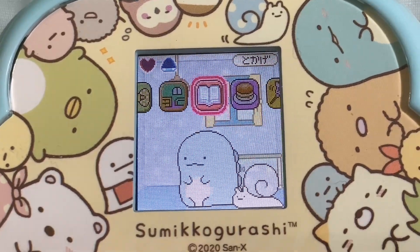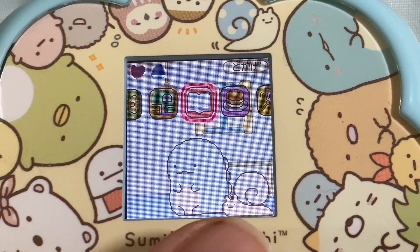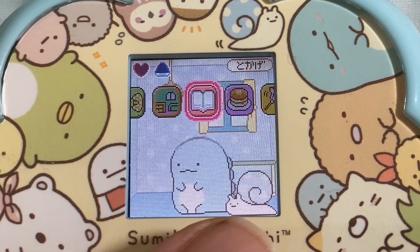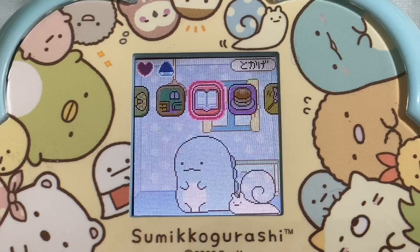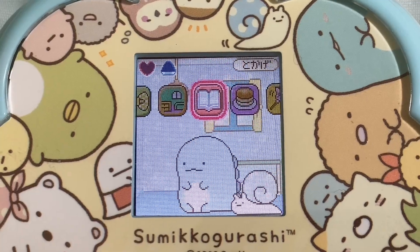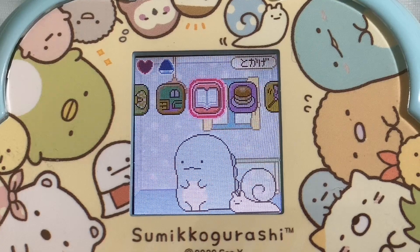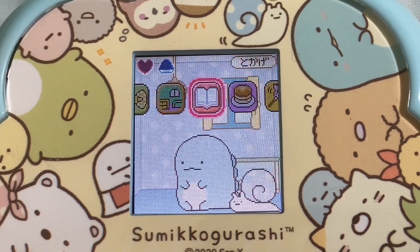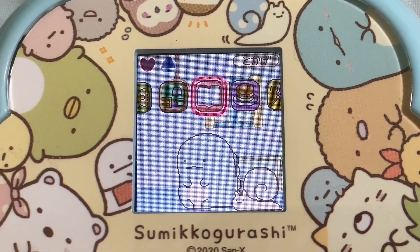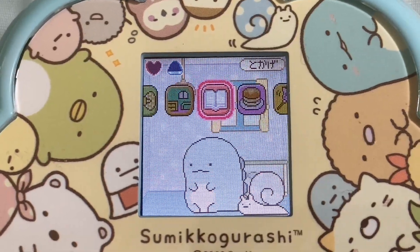I've been shopping and filled the food cupboard up. Tokage's friends are there - the little snail, although it's not actually a snail, it's a slug that pretends to be a snail. It puts a shell on its back but it's not actually attached. Is that a bit like Tokage pretending to be a lizard when really he's a baby dinosaur? His mother is the Loch Ness Monster. So that's how they bonded - they shared that business of hiding what they really are.